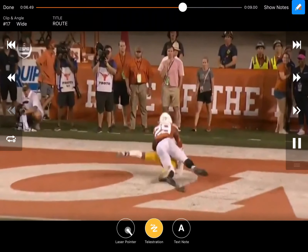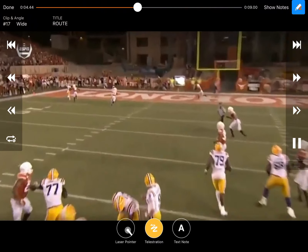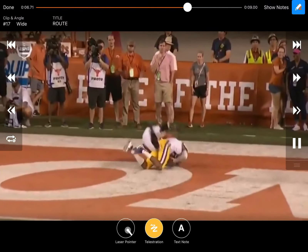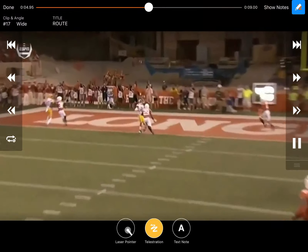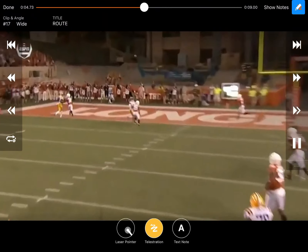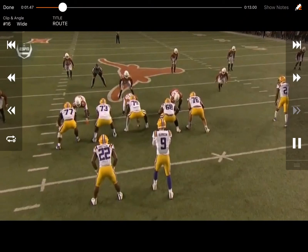The receiver makes a big play, doing a great job adjusting late — you don't want to adjust too early so the DB can stay with you. He adjusts at the last second to make the play. He also does a great job, like getting a rebound in basketball: as soon as the ball touches your hands, you want to get your body between the ball and the defender. He goes up high, gets it, and gets that ball away from the defender, using his body to box him out. It's a big touchdown right before the half for LSU against Texas.